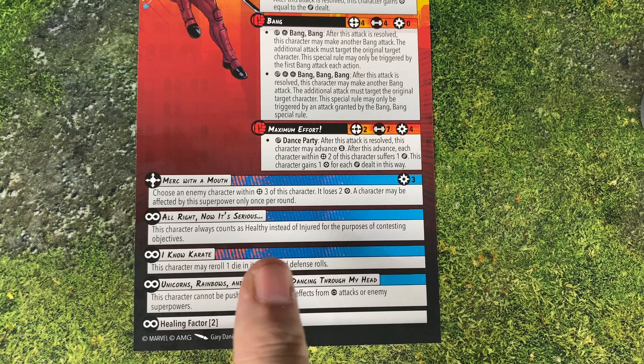Next up is Bob, Agent of Hydra. He's only at two cost, which is appropriate. He's only got three health, medium height, and two, two, two for defense. So he's very much kind of a henchman-type character — this is our closest look at what a henchman might be. He's just got the regular Hydra Pistol, but he does have Excessive Violence. This is pretty cool, especially for a two-cost character — he has a nine attack die ability.